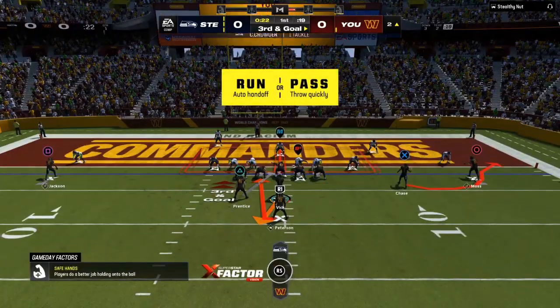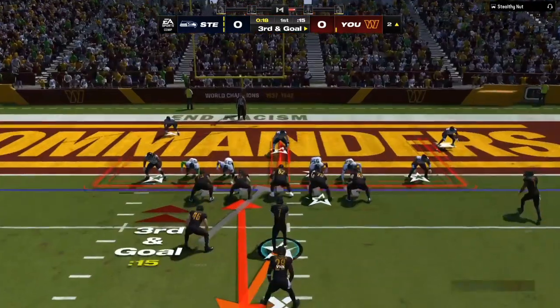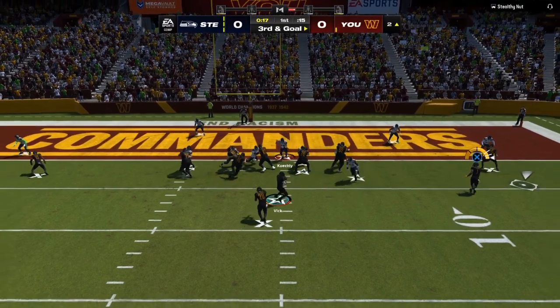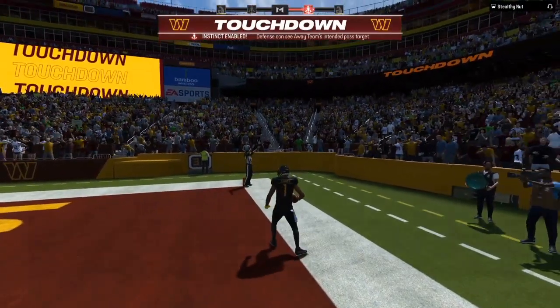One hurry-up. My opponent has to make the exact same adjustments to have a better chance at stopping me. This time he didn't make the same adjustment. The guy comes in aggressive, so we can throw it out to the pass option — walk in untouched, easy touchdown.